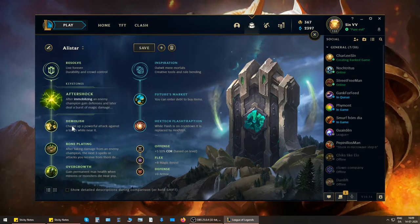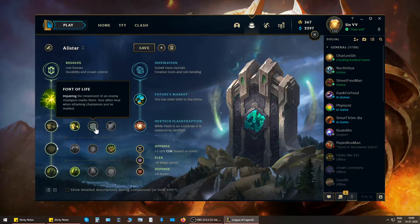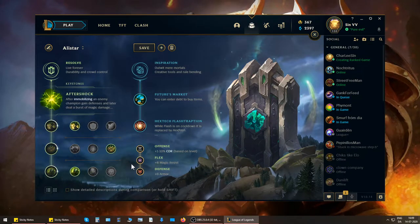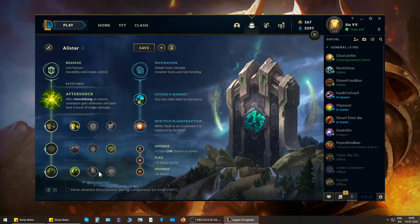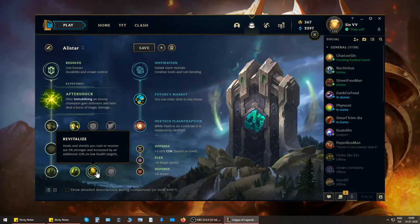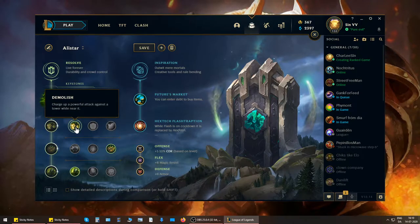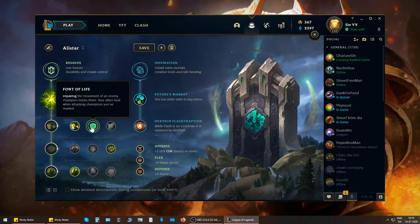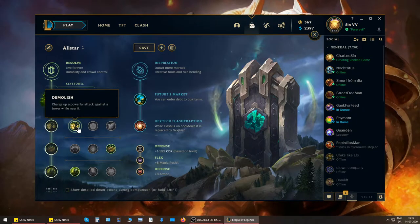If you want to just pick what I pick, you're going to go Aftershock, Demolish, Bone Plating, and Overgrowth. The truth is that all 8 of the runes in the Resolve tree — except Shield Bash — you can actually use on Alistar, even Revitalize, because you have a heal on your passive and you can buy Redemption and items like Locket of the Iron Solari. Demolish is the most picked rune in that row — you can choose Font of Life, but Demolish is one of those feel-good runes that are very, very useful.